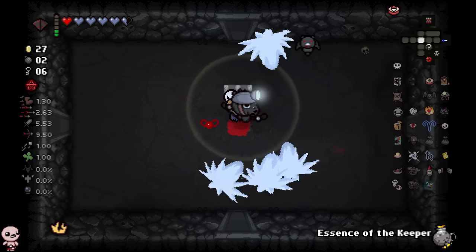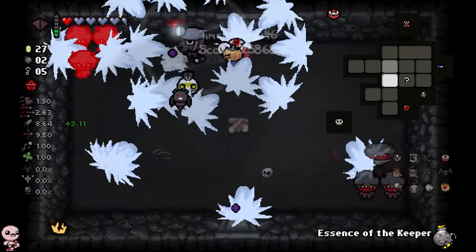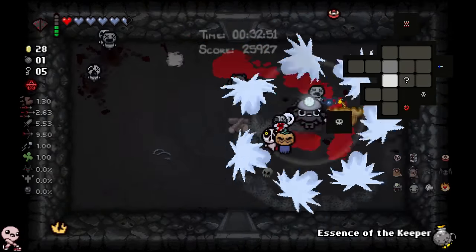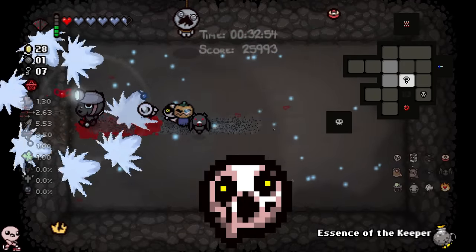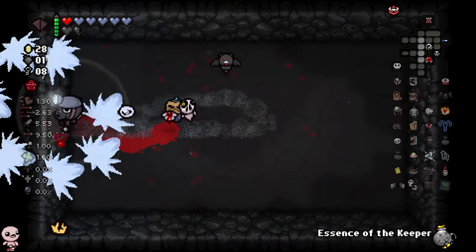Look at that giant ball on the left. Oh hi. What? Since when do you do that? Dude, Isaac's Tomb literally never ever pays out with items for me — that was a pleasant surprise. It turned out to be Little Delirium, which was quite the disgusting creature to find, but at least it happened.